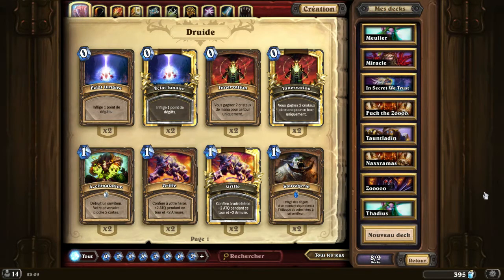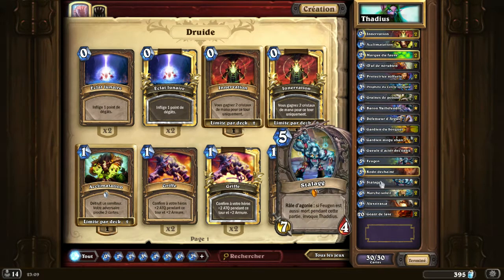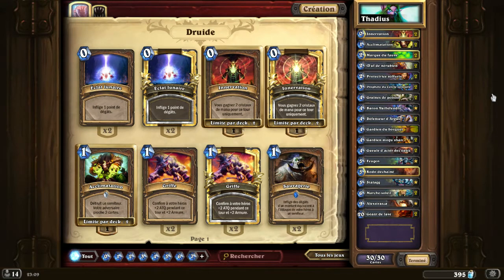Here we are on the decklist for Thaddius, who in the end is not that hard. It's a bit like all the Naxx bosses — you need a good opening hand. If you get a good start, it goes pretty well. To beat Thaddius, we'll use his own weapons — namely Feugen and Stalagg. We'll use a good amount of taunts and healing. It's a slightly custom Druid deck.